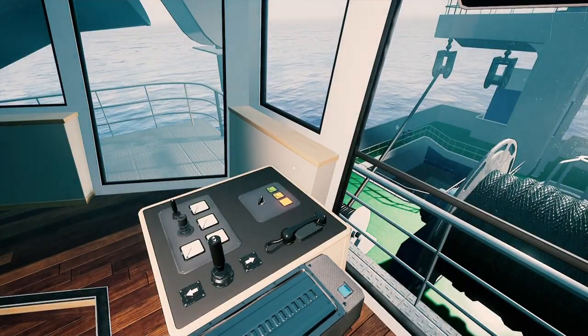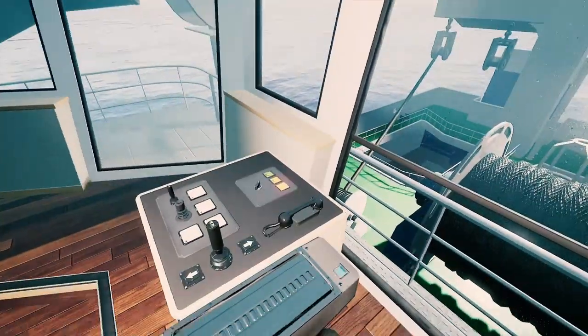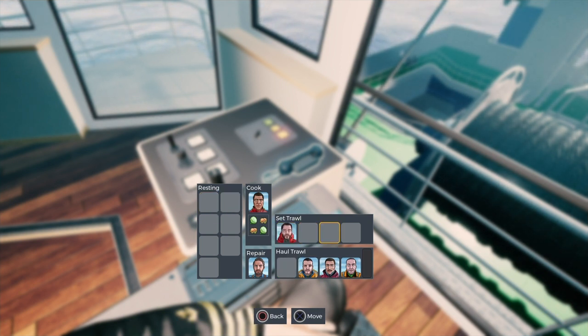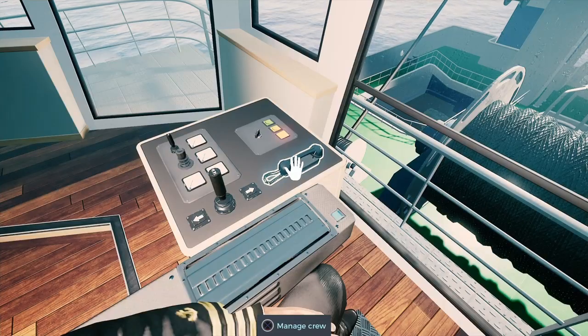Cracking on with the fishing. The first thing you need to do once you have chosen your area is jump on your managed crew and put your four workers onto the trawl. I'm going to do that now. There we go — we've got four people on that trawl.